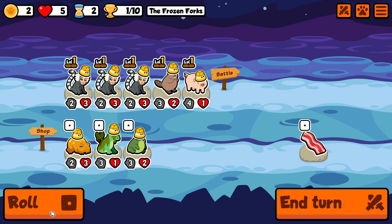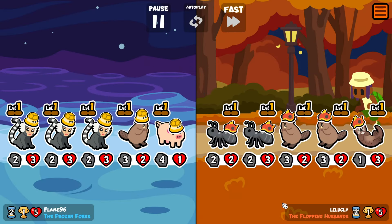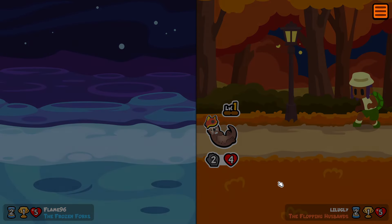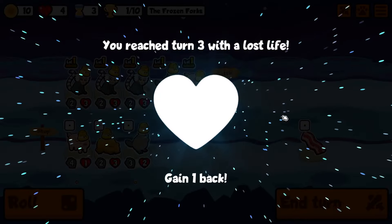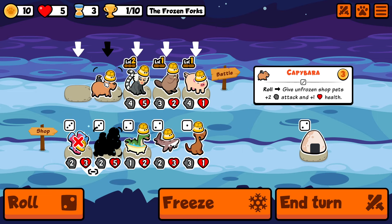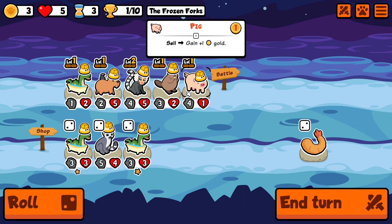Cat is one of the later tier pets — it's on tier 6, which means the earliest we can see a cat is on turn 9. So our game plan for now will be just to survive and hopefully prepare as many level ups as possible. Generally when I'm going for a tier 6 5 of a kind, I try to have a level 2 blobfish going into turn 9 so we can level something up immediately to level 2.